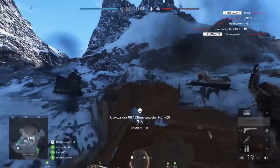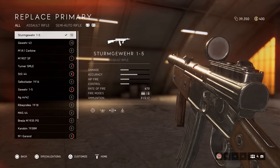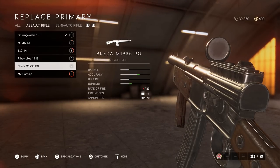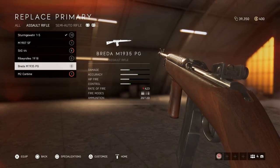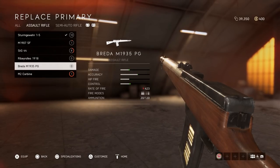The first thing I want to get into is that the assault class is kind of divided into two different types of weapons. You have the assault rifles, which include the Sturmgewehr — pretty much all the automatic weapons. Note the Breda: it is a four-burst weapon.